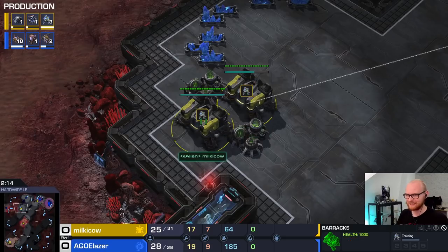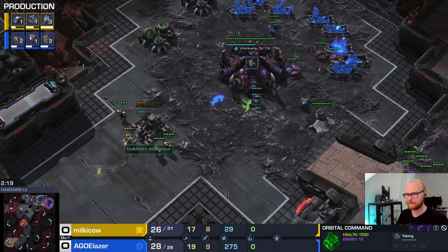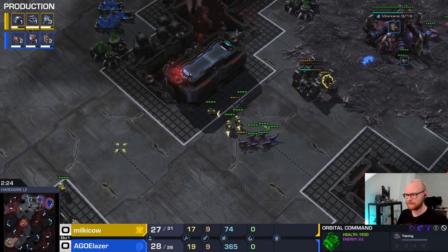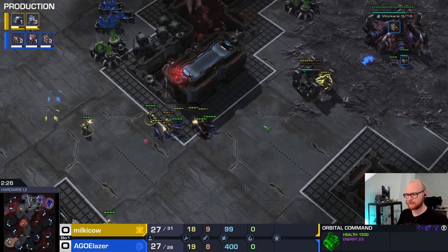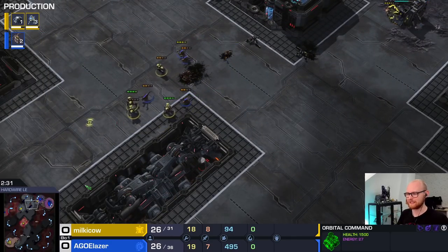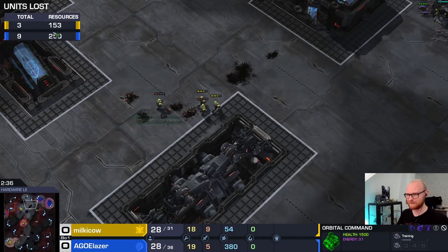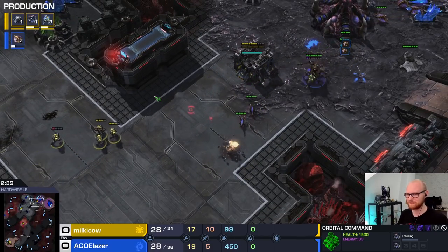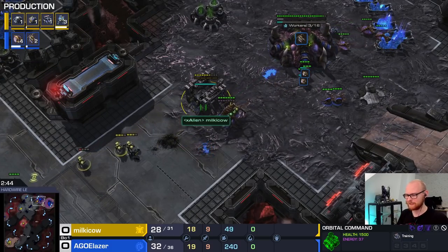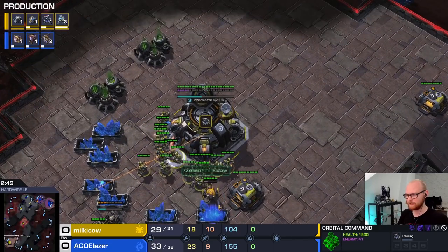Here you can see Milky bunkering down Marines. He hasn't made a gas yet because he's not sure if he wants to all-in or not — it really depends on the amount of damage he does. He went a little bit too far forward; Marines snowball in this build, so you always want to reach a deadly mass of Marines. This trade somehow went well but he definitely overextended, a little too far forward — would have been nice to stay off the creep. Now he's lost his SCVs, and with this amount of damage you simply cannot transition, so Milky is going to pull his SCVs.